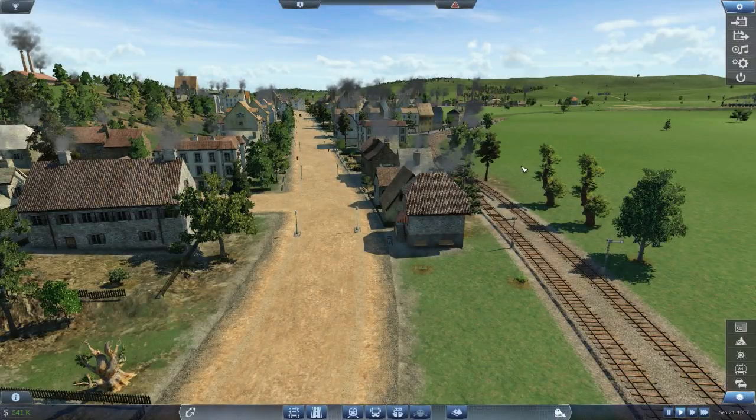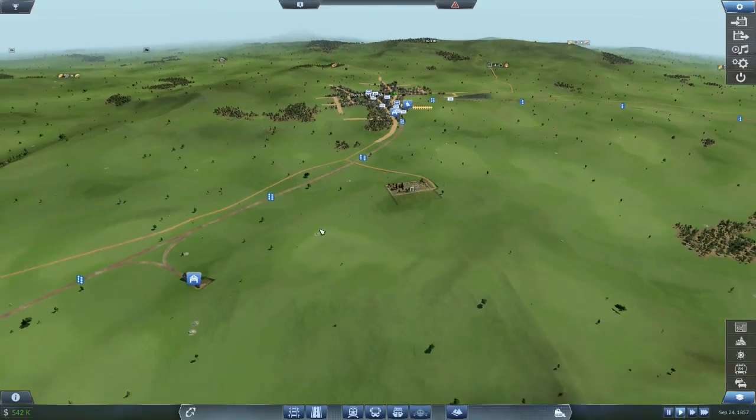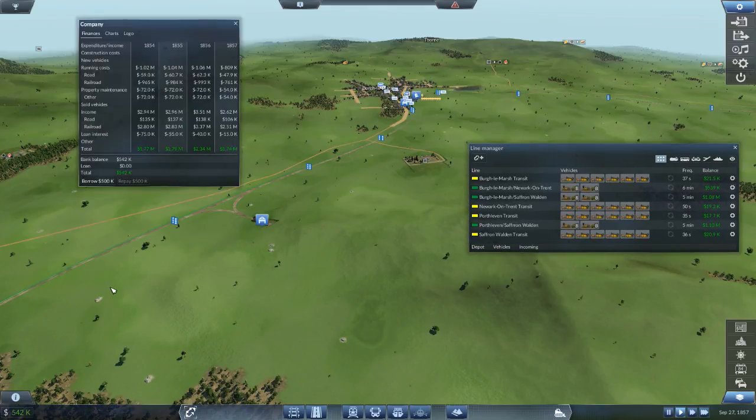Hey everybody, it's BC here and welcome to another episode of Transport Fever. This is actually our second episode. Last episode we got a whole bunch of lines set up. We're in the green — I cleared off the loan so we don't owe a penny. We've got half a million in the bank and we're making about two million a year, so we're doing pretty good.